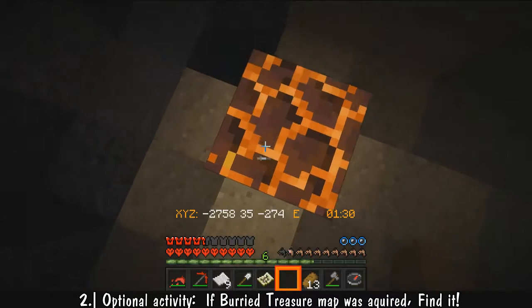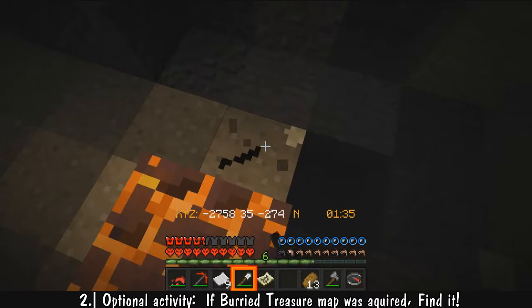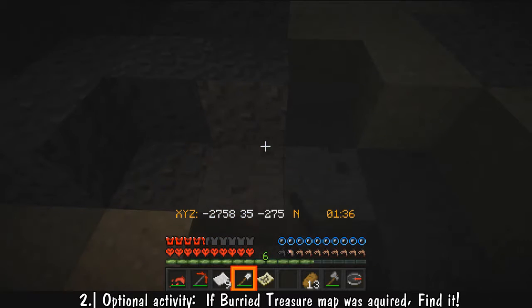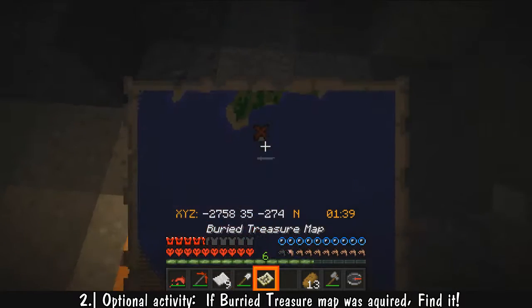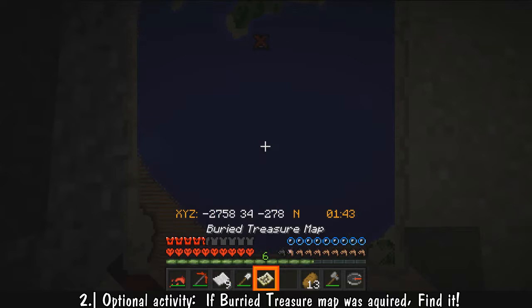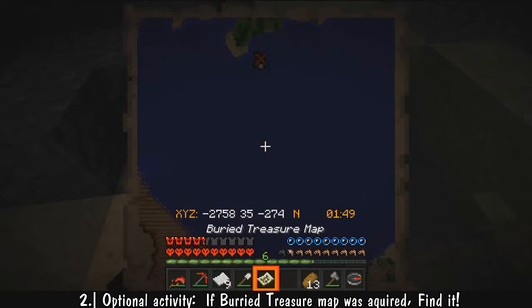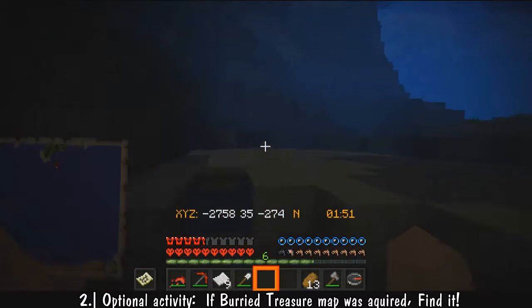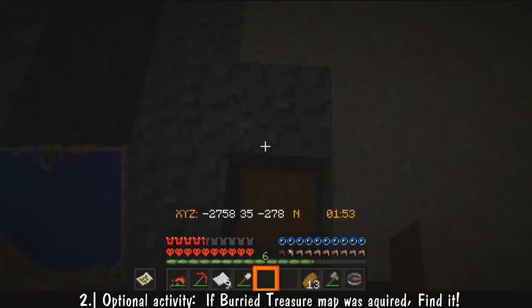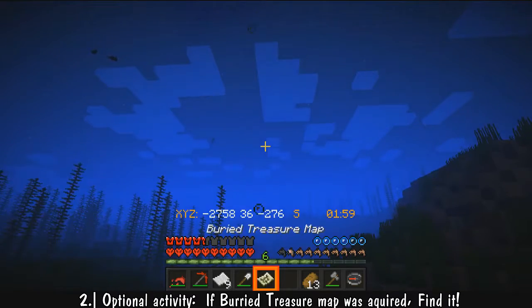I'm just going to go ahead and dig. I was about to swim up and say remember to watch your bubbles, but let's keep going. Is it that one? Yeah right there — I wasn't too far off! If I stand on top of it and look down at it, I just needed to take a few steps forward. It's also important to note that if you have a map in your off hand the positioning is going to be slightly different — I try to always look at it in my main hand. With that out of the way, we are all done with this map and don't ever need it again.